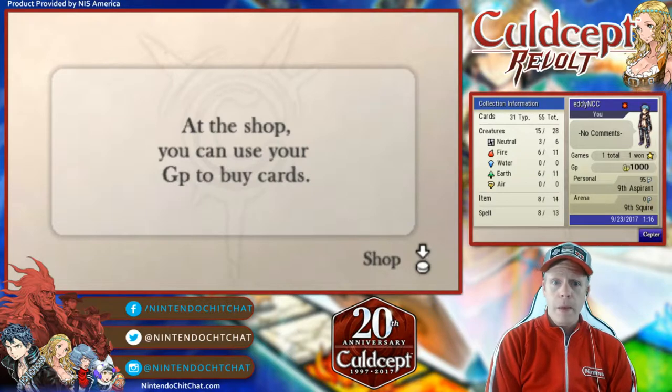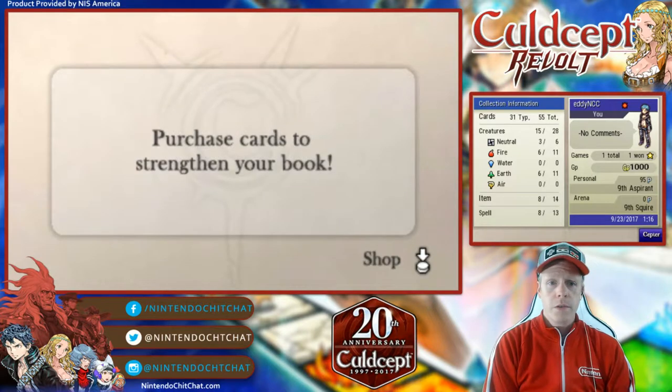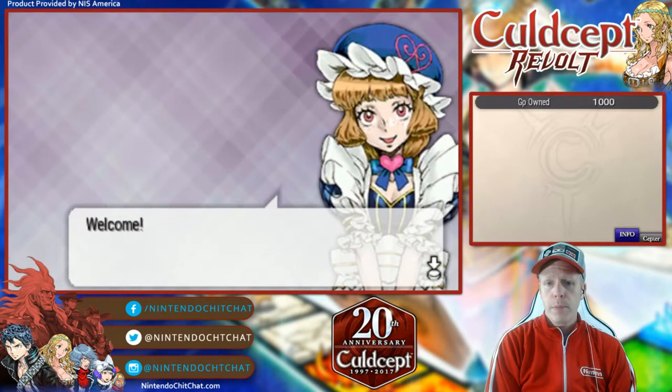We got some GP from winning that battle. You can always sell unwanted cards, and you can purchase cards to strengthen your book. So we're going to purchase cards here.